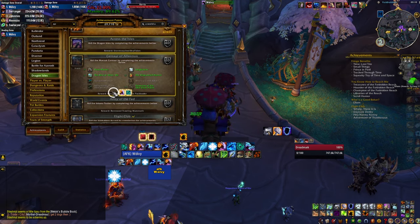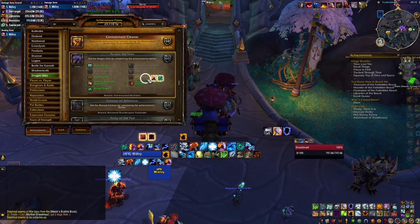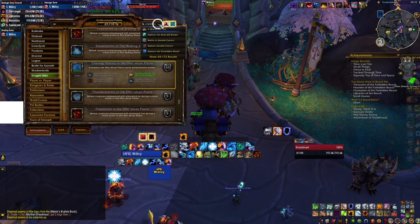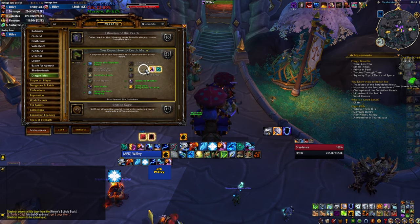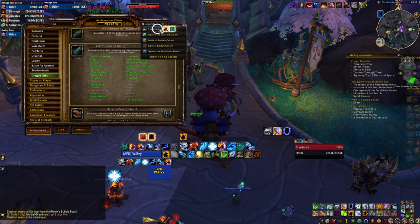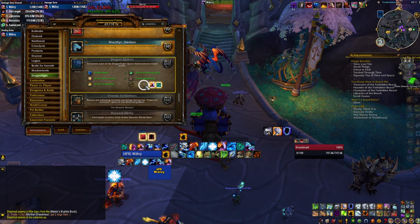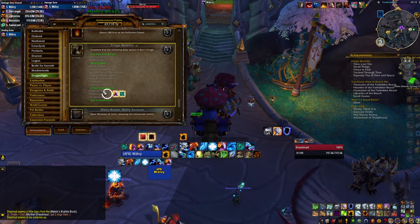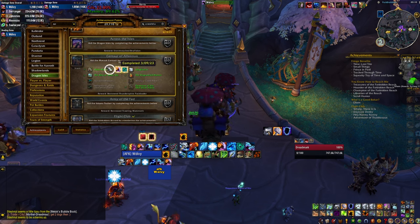There are reputations you need to farm and some are gated behind weekly events. There are daily quests you can do only once per day, so you need multiple days to complete those, and some items are only available from an event once per week. There's also a ton of quests to do, which can feel overwhelming at first. Don't be scared — just start somewhere. Make a list marking each incomplete achievement as daily or weekly, save it, and go through those items every time you log in.